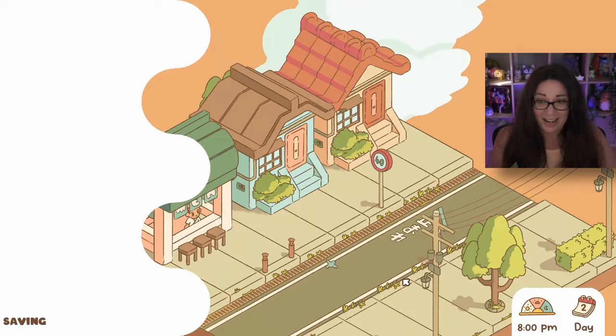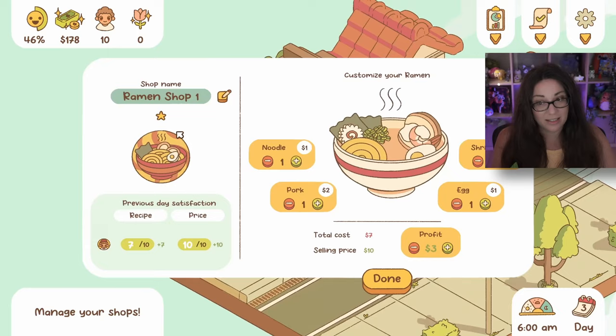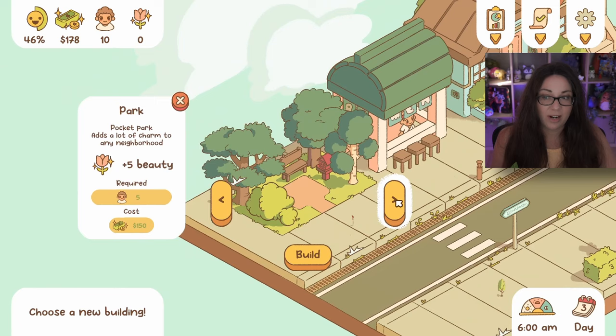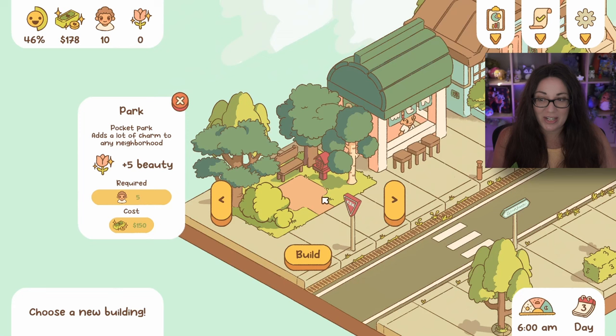Day three! More people asked for more pork. Let's add some noodles, take the shrimp away since we had a complaint about it. We now have double the noodles, double the pork, and removed the shrimp. If we add another house and also build a park - it's going to add beauty to the area and I think people will really like that. Let's go for the park!